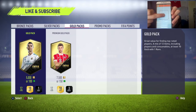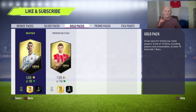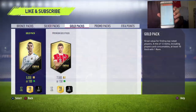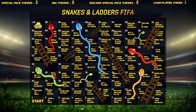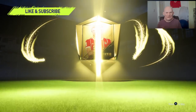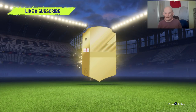Here we go, let's roll the dice — we get a 5. That actually puts us on roll again, which means we are moving up this board nicely. We get a 6. Let's check out the board — it is open up to premium gold packs. The second round of doing the board has been very generous to us. We also packed an 84-rated panel drop in the previous episode, which was rather nice.